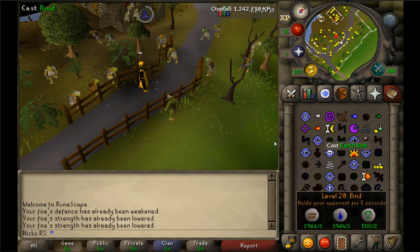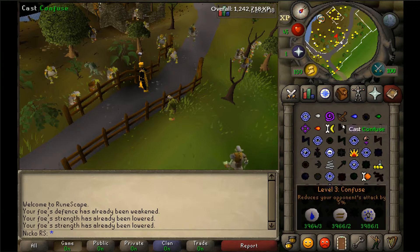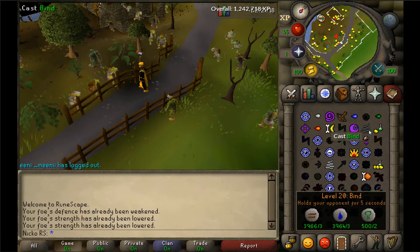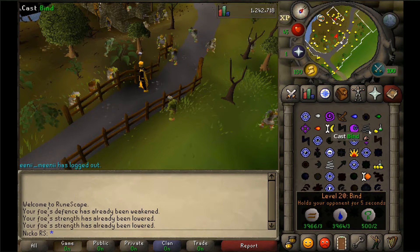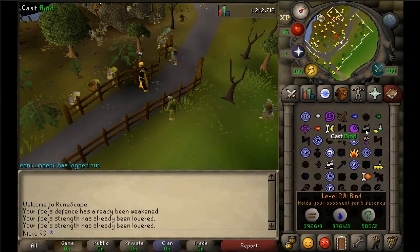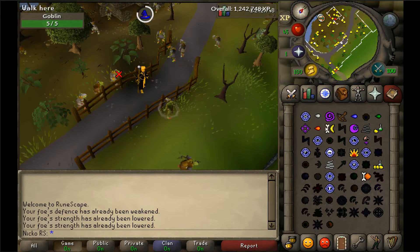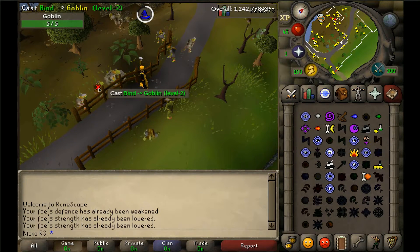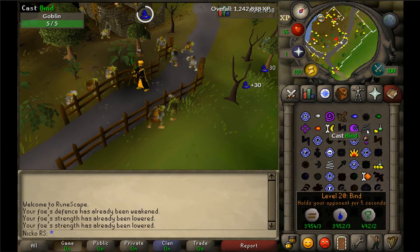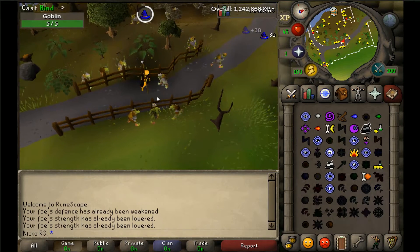From level 20 to 25 magic you will cast Bind a total of 113 times, requiring 339 earth runes, 339 water runes, and 226 nature runes. Simply click it, wait literally 5 seconds for it to release your opponent, and cast again. This is probably the quickest method so far. 113 casts will take no longer than 10 minutes.